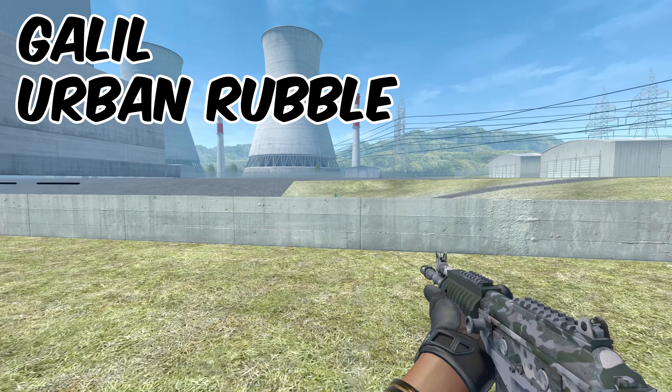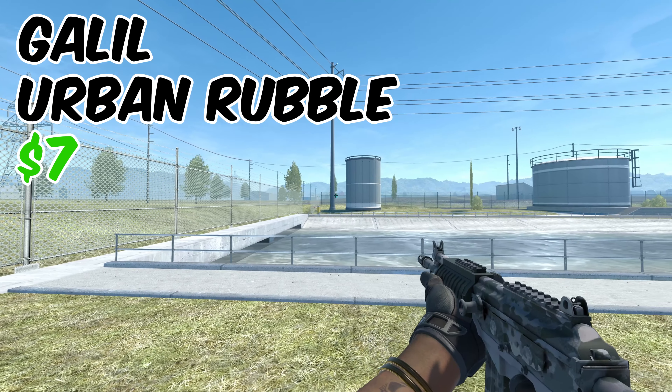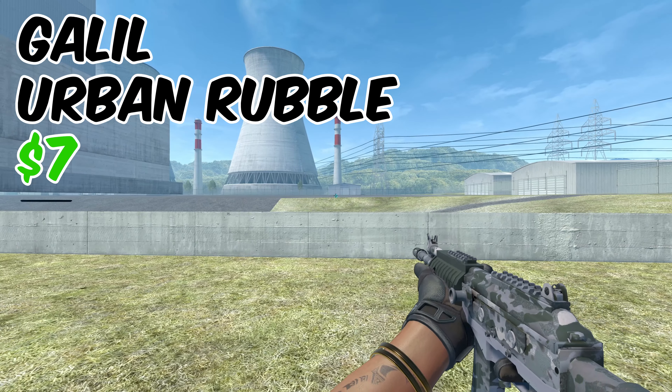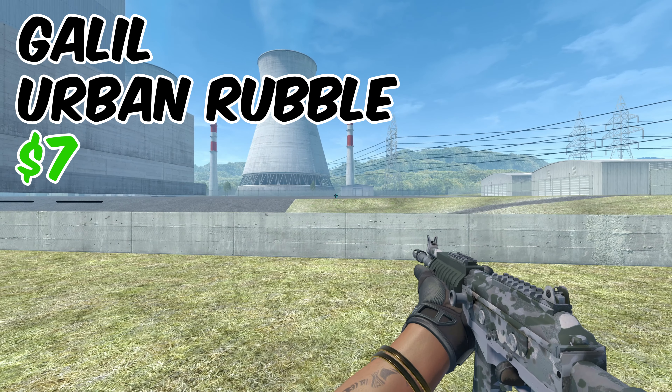This right here is the Galil AR Urban Rubble. This costs about $7, and if you think that's a little too much for a Galil, I'll show you a couple other options in a second. This is a really old skin — the supply is extremely low, so there's a really good chance the price is just going to go up from here.